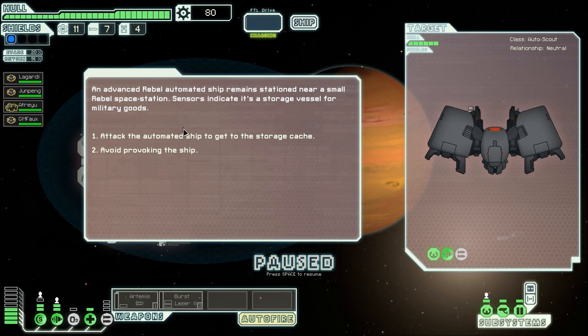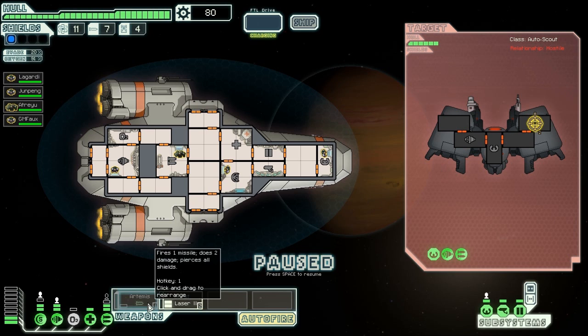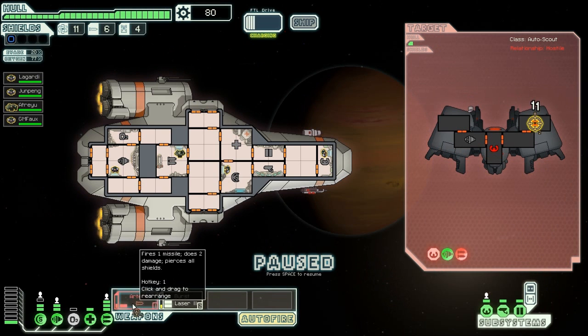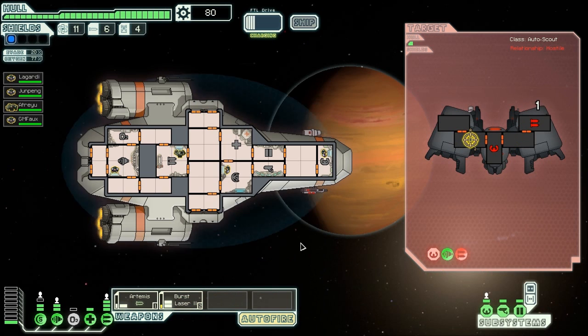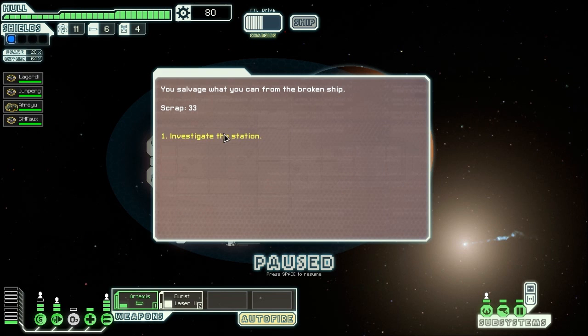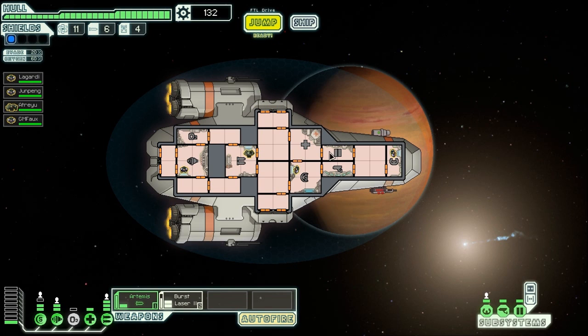Attack the automated ship to get to the storage cache — yeah, heck yeah. He doesn't even have shields. I'm thinking this is going to be easy, I could be wrong. I almost don't want to waste my missiles on it. Let's turn my missiles off and save them. Weapons are done — that was easy. Save missiles. 33 scrap. Investigate the station. I got a lot of cool stuff going on now. Why is my oxygen off? That was really weird.